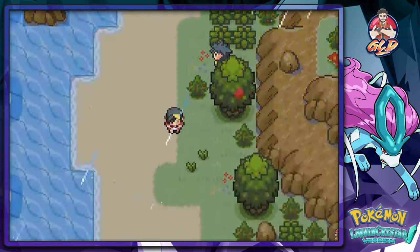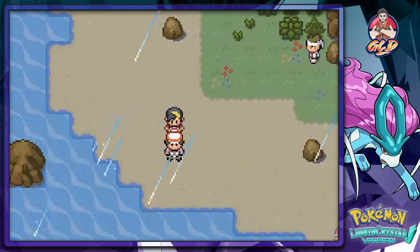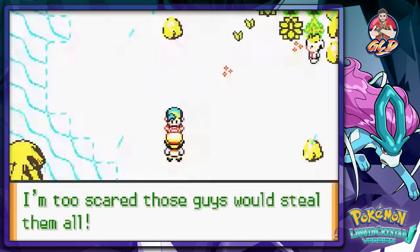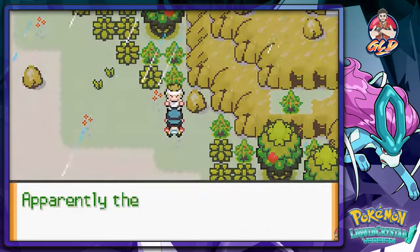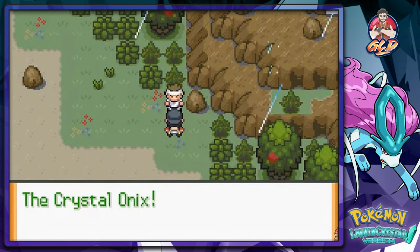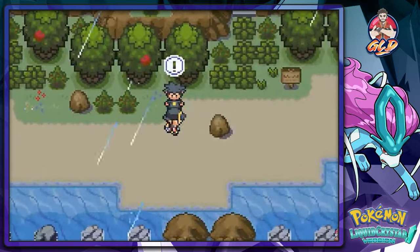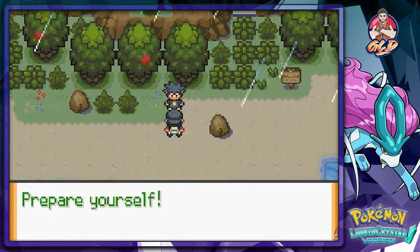I usually have all my gear out for catching Pokemon but I'm too scared these guys would steal them. This karate guy says the crystal caves is home to the legendary Pokemon - only a few people claim to have seen it before - it's the Crystal Onyx, which I was correct about. I've been told that I'm their number one enemy - prepare yourself!